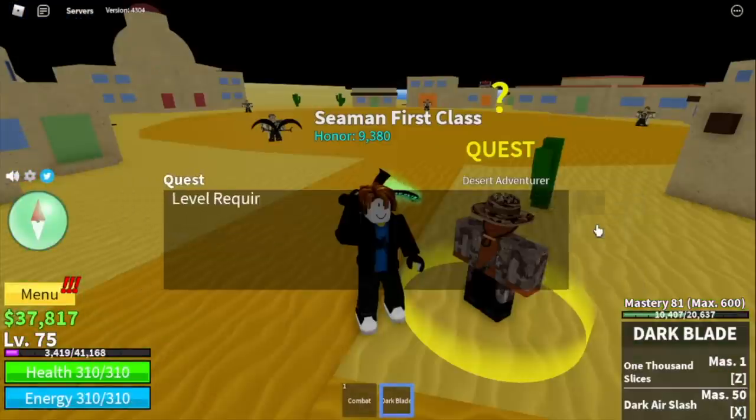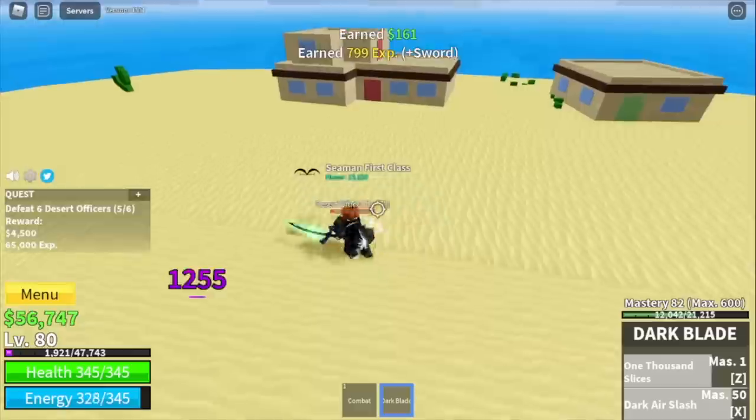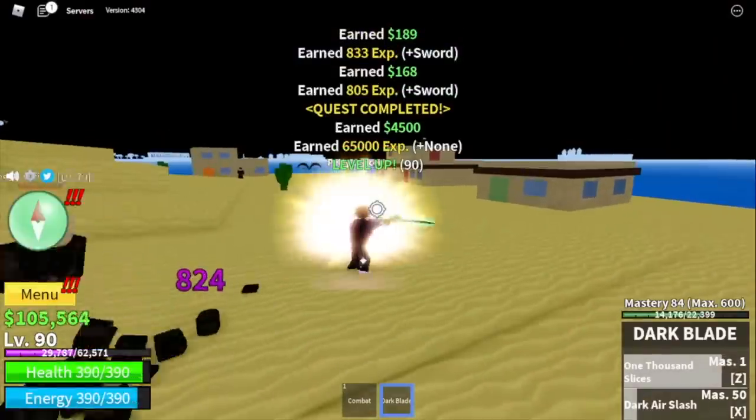At level 75, the next target is the desert officers. Same strategy: Z and X skill, plus some left clicks. Your target level here is level 90.